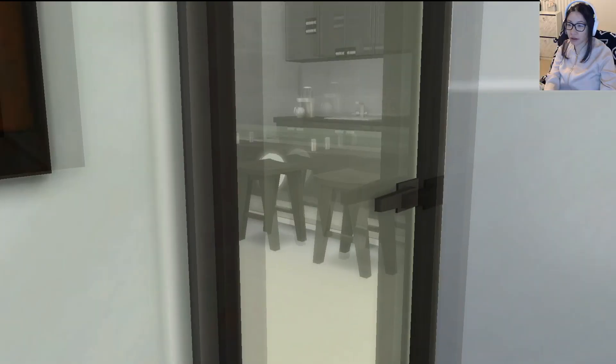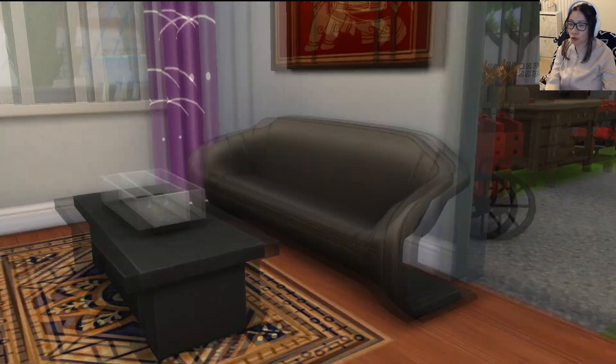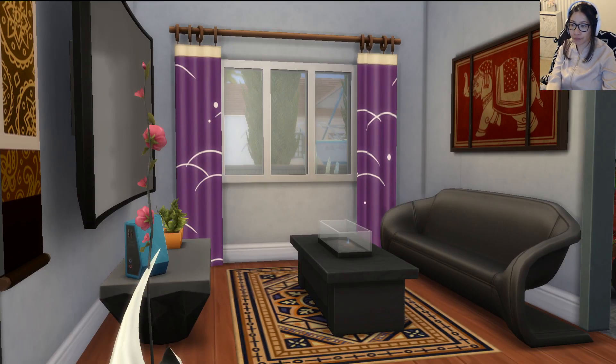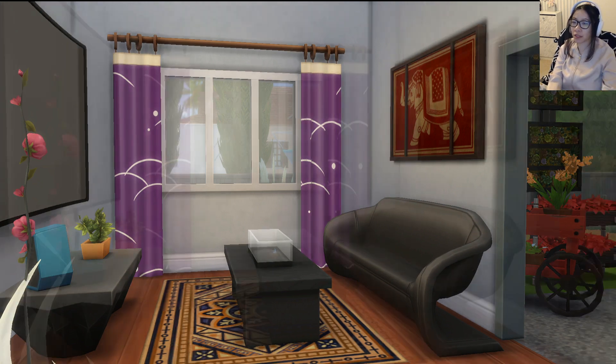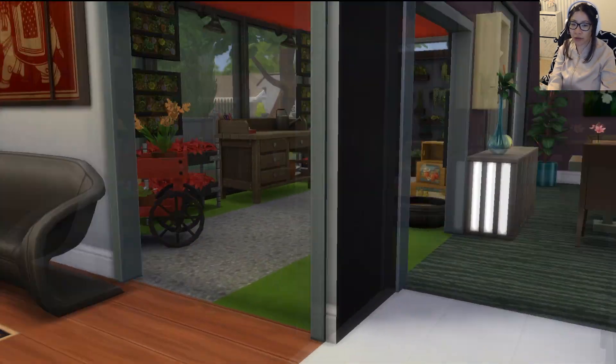The guest bathroom also has kind of the feel of the kitchen. To our left is the main living room — their entertainment room. It doesn't look like much; it's one of the smaller rooms in the house even though it's the part they use the most. But here are more paintings, stuff that mom bought, things that they designed.